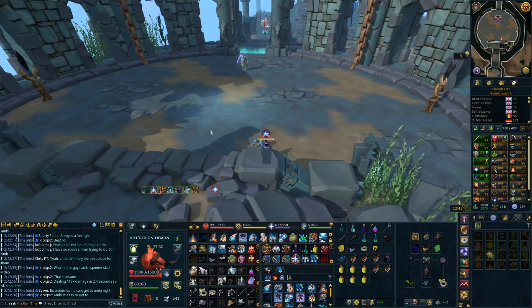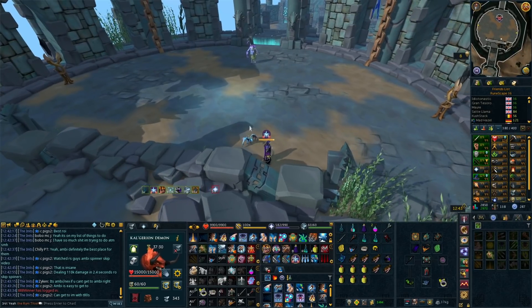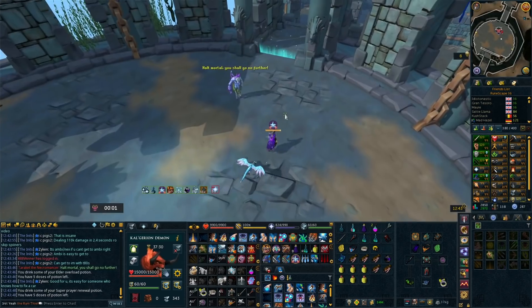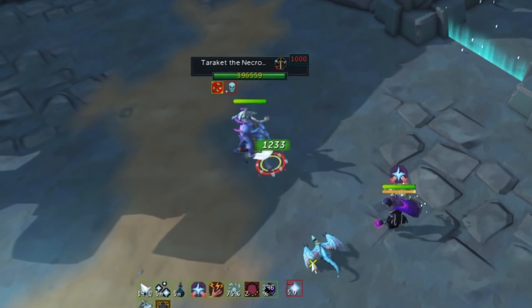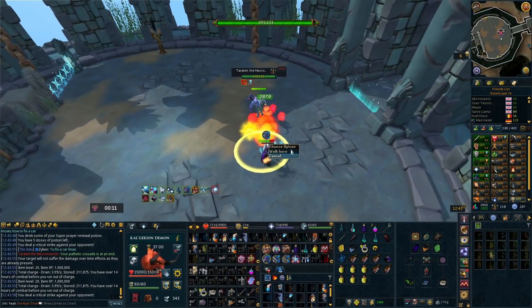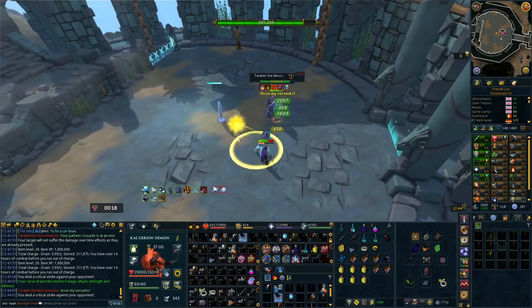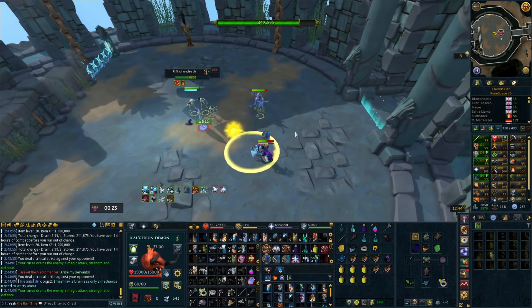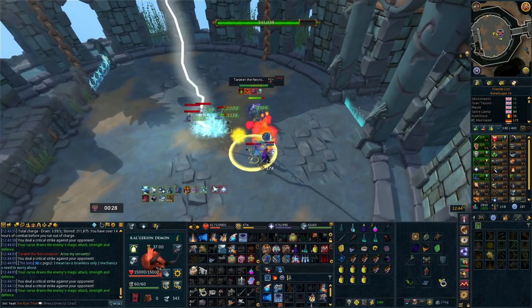I'll show you how that looks — I won't use any specs like my Staff of Armadyl spec so you can see the order: kill the portal, phase Taraket, then deal with the corpse carrier. We're going to put the overload on and use the shock ability to push him, then we can use our sunshine. You can use sunshine first if you want as long as you push him before he's phased — that's all that matters. You can push him at any point before the phase. Now we're going to deal with this portal and make sure we get rid of it. You can use things like greater chain or chin-chompers on range to clear the skeletons.